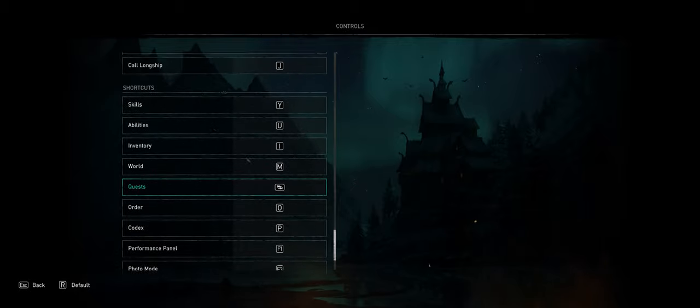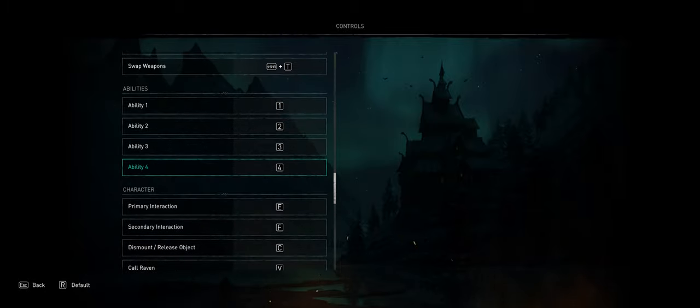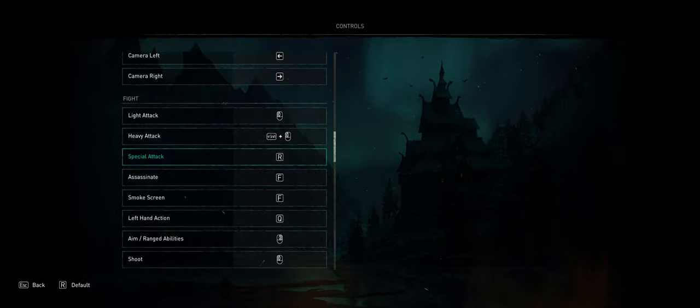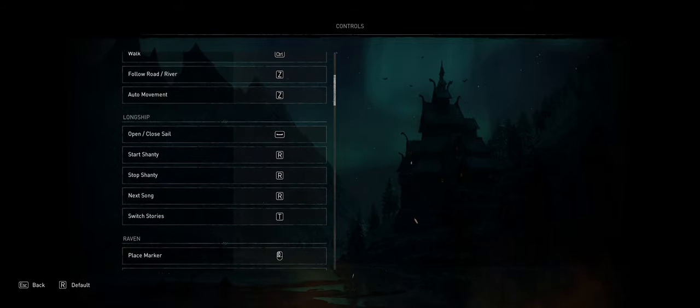So, if someone knows how to fix this or knows how to solve this problem — is there a workaround? Please let me know in the comments, because this is really frustrating. Or is there something I need to do to unlock it before I can add ruins to the weapons? Because at this stage, I can't do it and it's very frustrating.